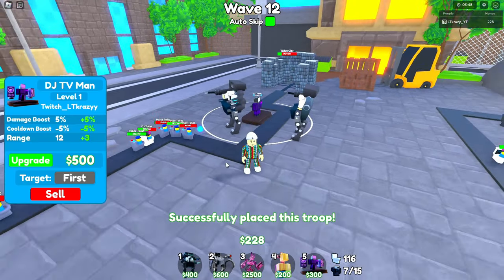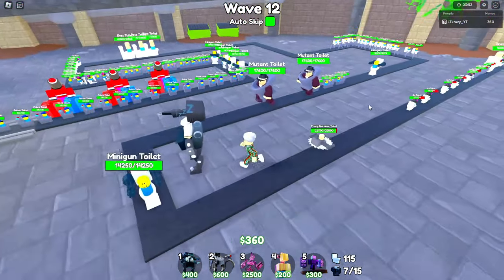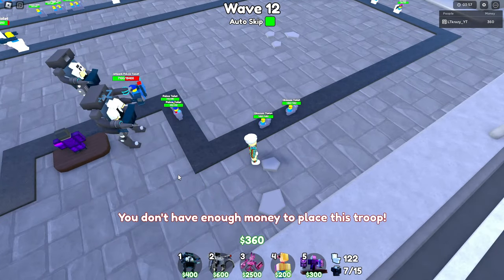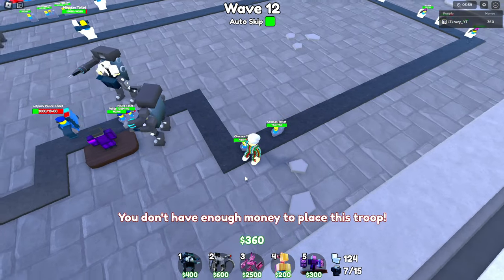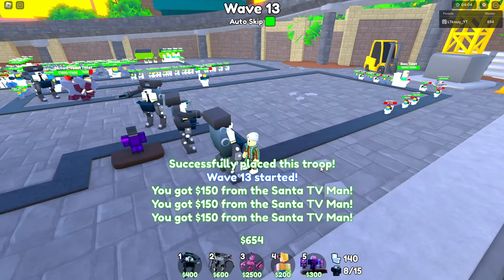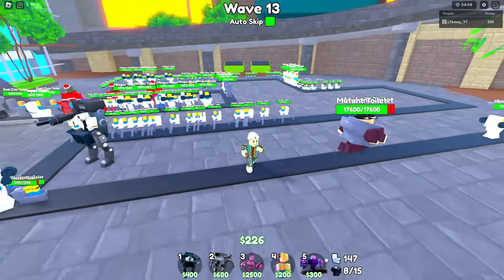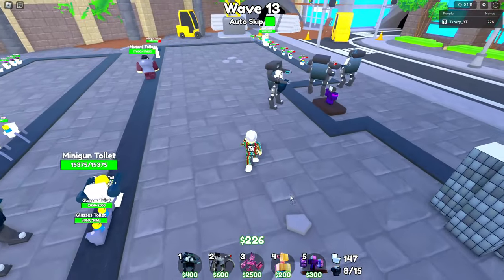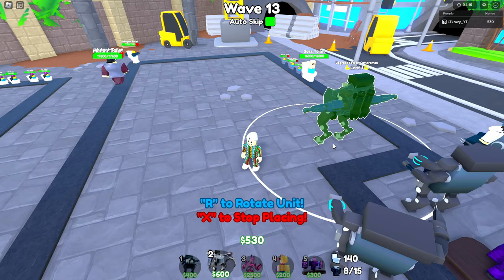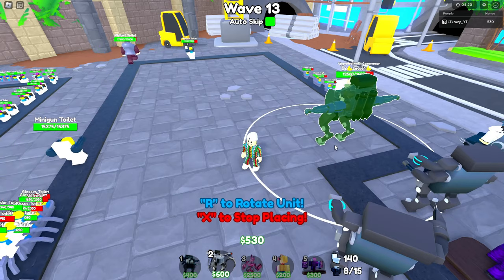I think I just made the play of the game right there by changing my mind. Let me get down a nice DJ TV Man. That little buzzsaw is going to be a problem, so I'm going to put this guy here — he's going to be bait for the buzzsaw, that's simply what he's going to be used for. It's actually going to help out quite a bit and might carry us pretty far.